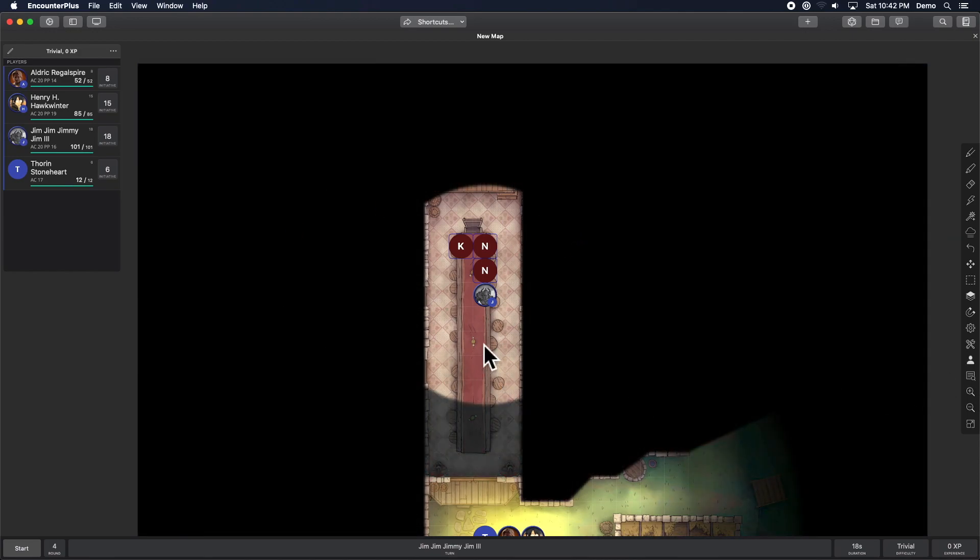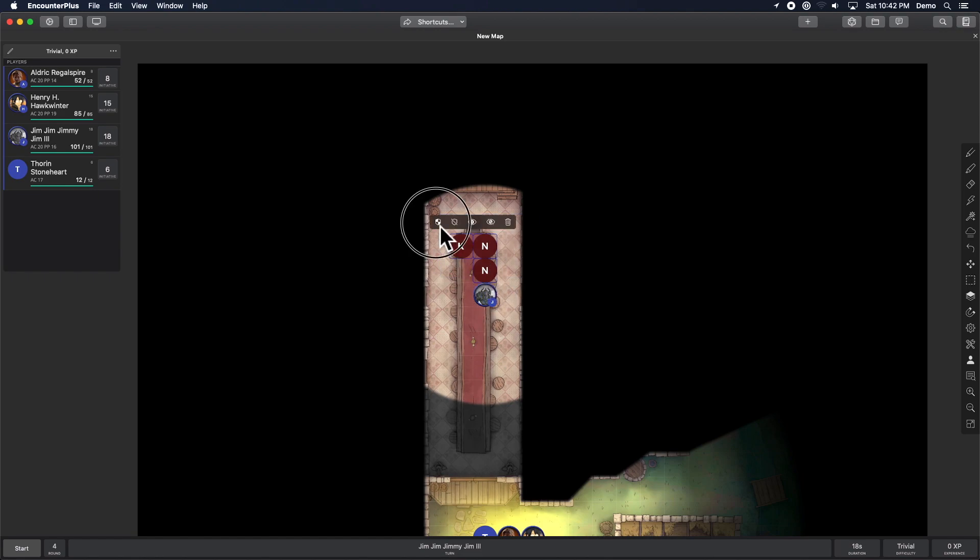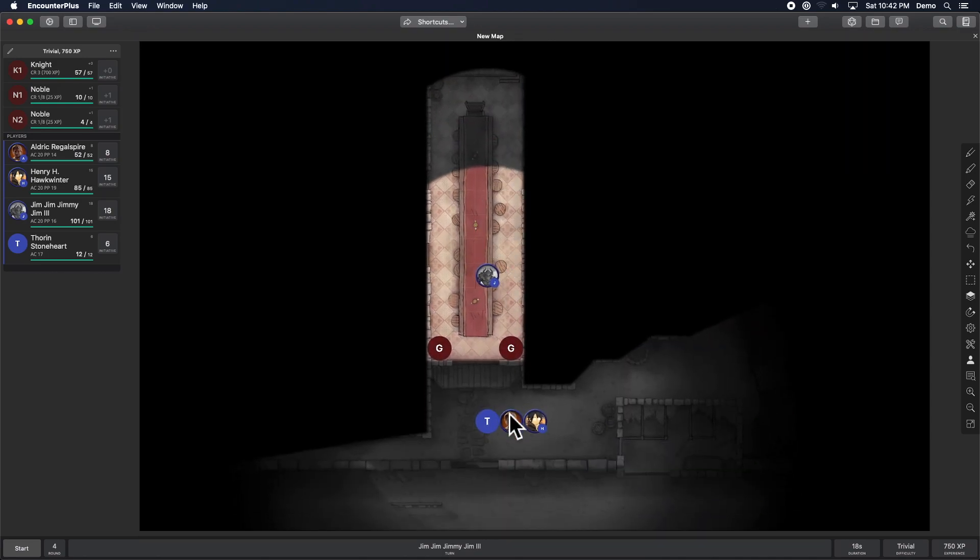The point is you can completely populate a map, and now instead of having to load and reset encounters all the time, you can just highlight what you want and say 'you're going to fight them' — then load them into the initiative tracker. Fantastic.